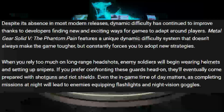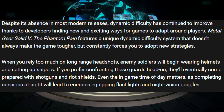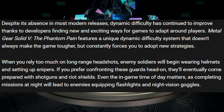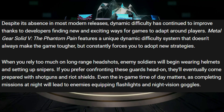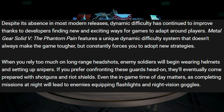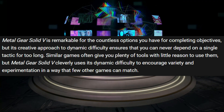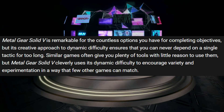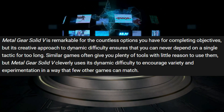Despite its absence in most modern releases, dynamic difficulty has continued to improve thanks to developers finding new and exciting ways for games to adapt around players. Metal Gear Solid 5: The Phantom Pain features a unique dynamic difficulty system that doesn't always make the game tougher, but constantly forces you to adopt new strategies. When you rely too much on long-range headshots, enemy soldiers will begin wearing helmets and setting up snipers. If you prefer confronting guards head-on, they'll eventually come prepared with shotguns and riot shields. Even the in-game time of day matters, as completing missions at night will lead enemies to equip flashlights and night vision goggles. Metal Gear Solid 5 is remarkable for the countless options you have for completing objectives, but its creative approach to dynamic difficulty ensures that you can never depend on a single tactic for too long.